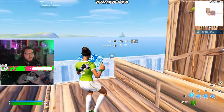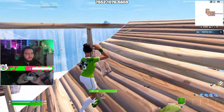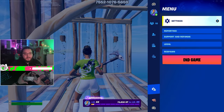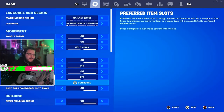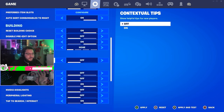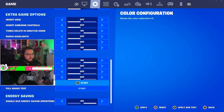I have pre-edits on, meaning I can edit my wall before I build and place it down. You can go for some pretty crazy plays with a pre-edited wall. It's a personal preference thing — you don't have to use it. I do not use editor release or edit reset; it's just not for me.